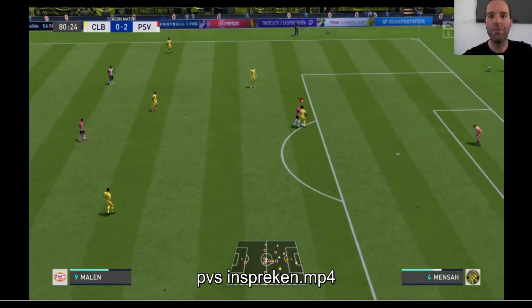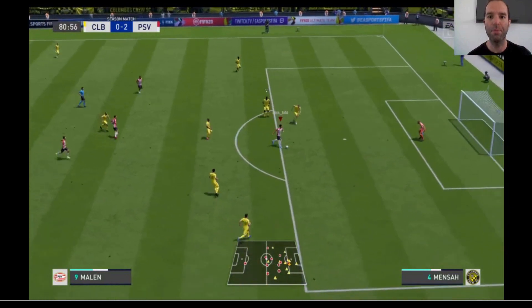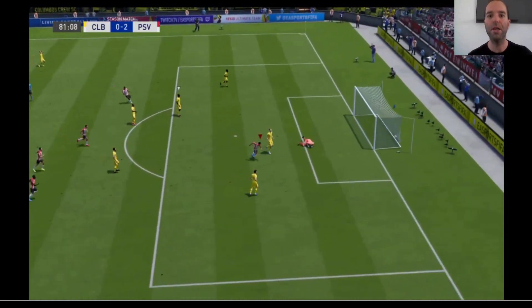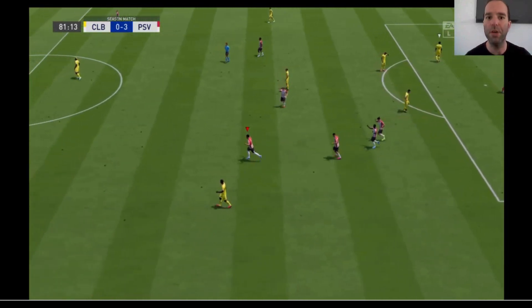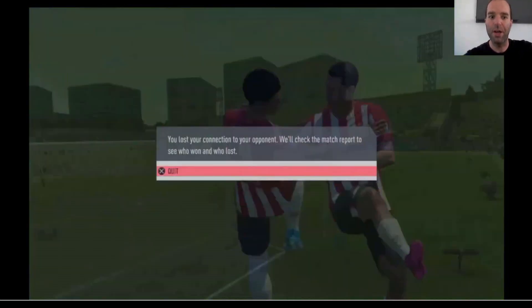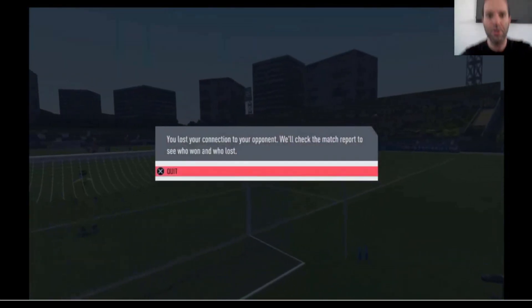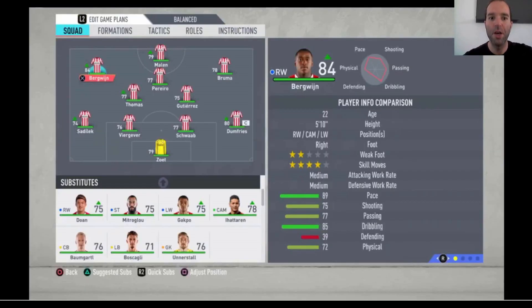Hello everyone, my name is Mark and welcome to a new video on my channel. In this video I'm going to show you the best way to play with the best four-star team in the game. In my opinion, at this moment it's PSV Eindhoven. As you can see in the example, my opponent dropped his controller and didn't play anymore because he was so desperate — he couldn't create any chances.